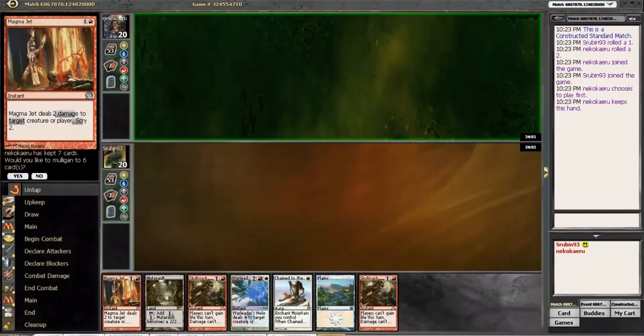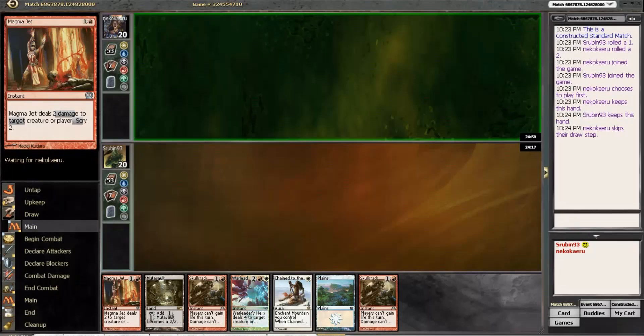All right guys, we're back for match number four. If we draw red land we have the Magma Jet and we are on the draw. The issue is if we mulligan to six we have all the cards we want in this matchup. We have a Magma Jet to find things, a Changerock just in case, an extra 10 points of burn waiting in the wings — it's a pretty good hand with a Mutavault. It just needs a red source. I'm actually gonna go ahead and keep this one; it's not super conventional but let's see what our opponent plays.